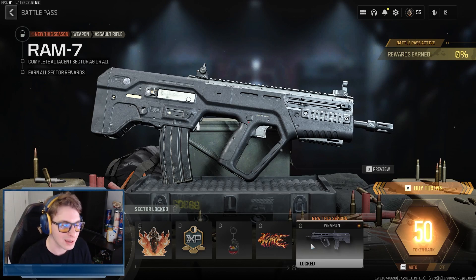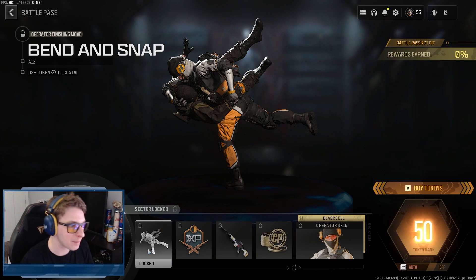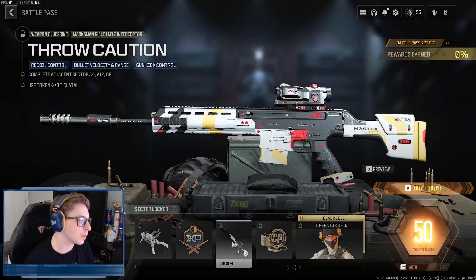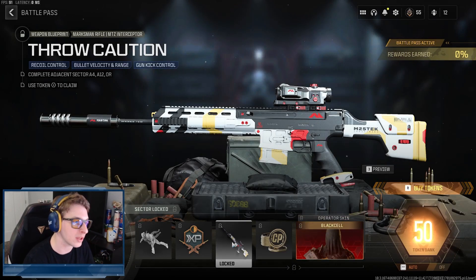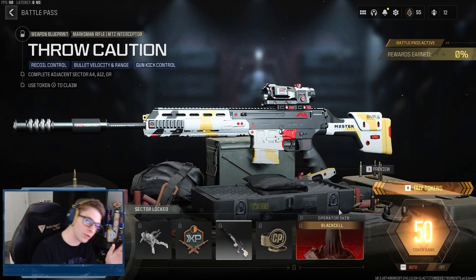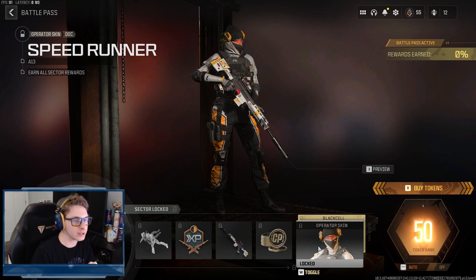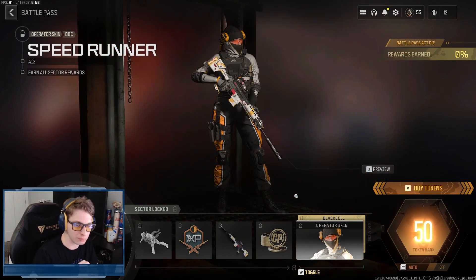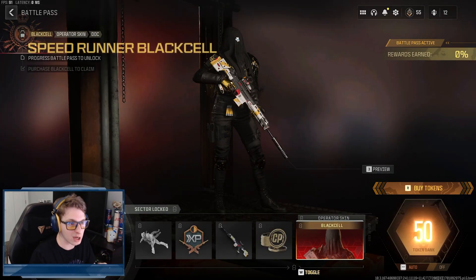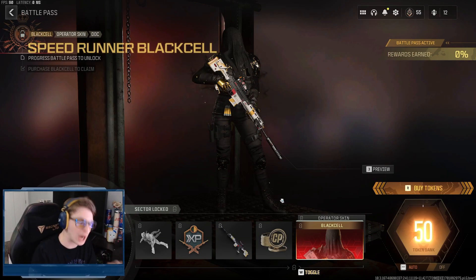Our second new weapon of the battle pass is the RAM-7. We all know the RAM-7, we love it, it's gonna be a lot of fun. Moving over to Sector A8, we have the Bend and Snap finishing move, which looks extremely violent. We also get 30 minutes of double weapon XP, the Throw Caution marksman rifle blueprint for the MTC Interceptor — I really like how it looks aesthetically — 100 COD Points, and the Speedrunner skin for Doc.